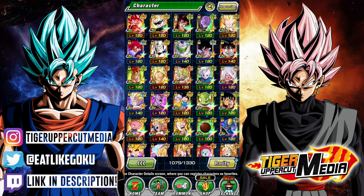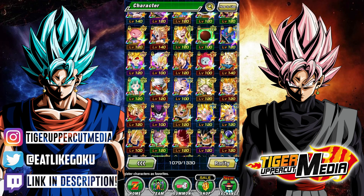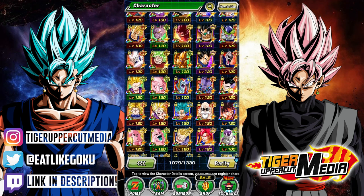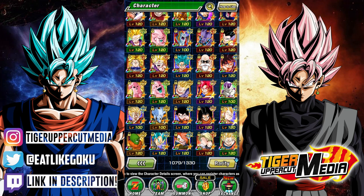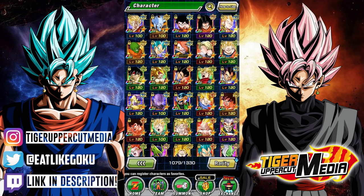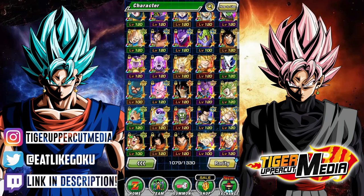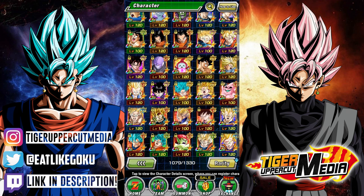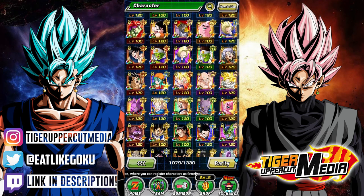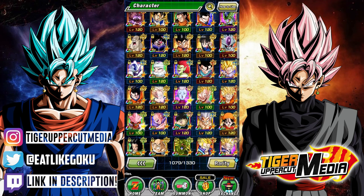This account I'm giving away today is, without a doubt, better than my main global — and by quite a bit. Going over some basic stats, it's got 23 total LRs, including a rainbowed LR Broly and several other summable LRs with dupes.